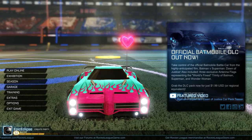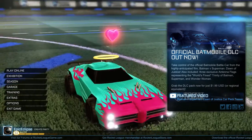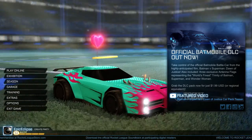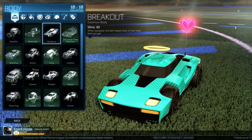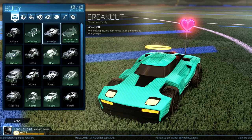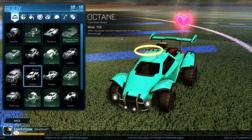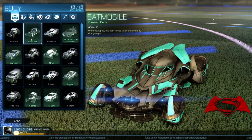The first car I like for dribbling is the Dominus — it has versatile moves and I'll be showing you how I use it. The Breakout is very similar to the Dominus and uses sort of the same movement. Lastly, the Octane is another very good car for dribbling — it's known for its dribbling — so I'll be showing you how to dribble with that as well.